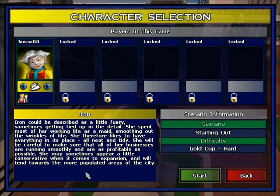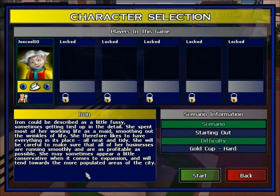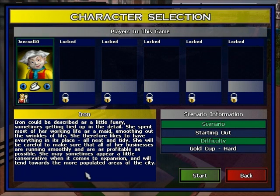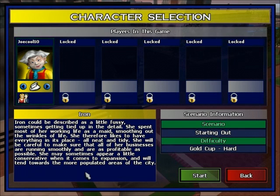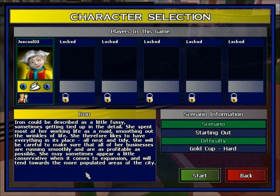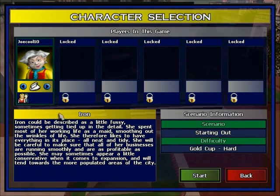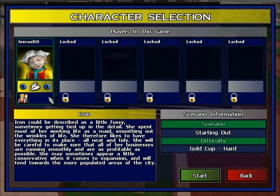Iron is the worst player in this game. She is very slow but she manages her money very well. You'll rarely see her going into the red — and yes, you can go into the red in this game, it is possible. You'll rarely see her doing anything super crazy because she usually has a good share of money from managing it well. If she does go into the red it is usually for a very good reason. She can be tough on certain levels, but for the most part someone else wins before Iron does because she's so slow.